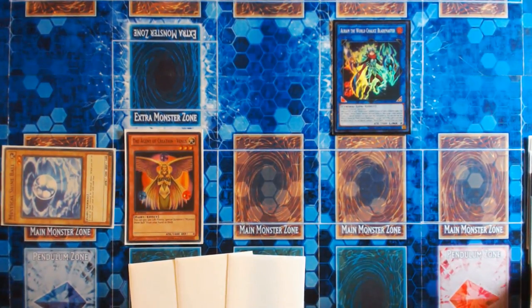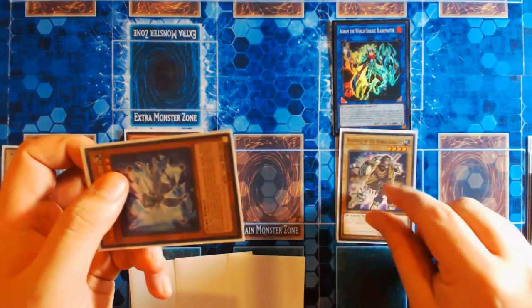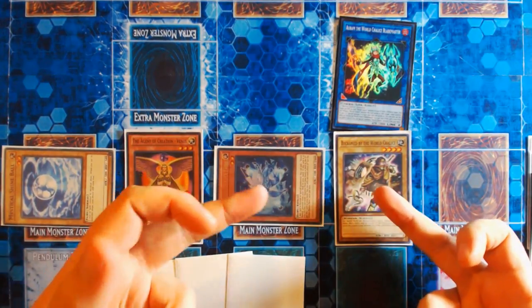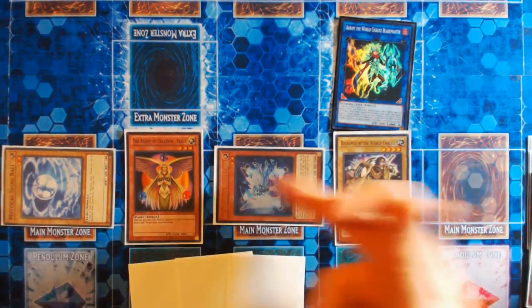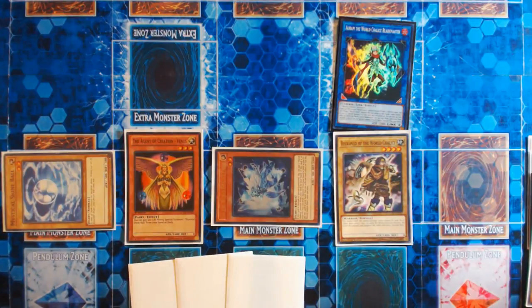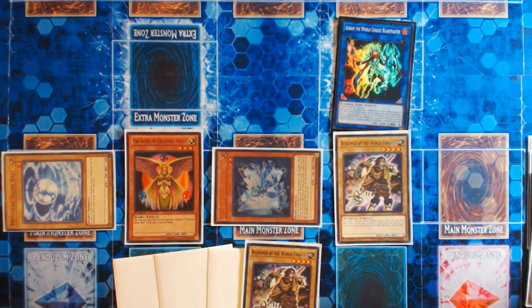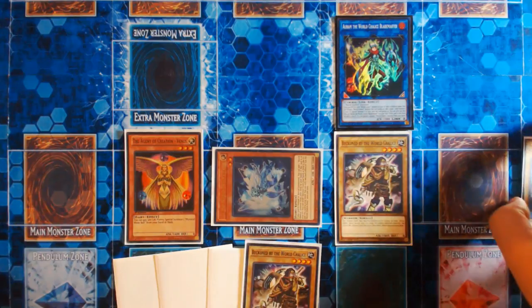What does trigger here — guaranteed — is your World Legacy World Chalice. You're going to special summon Lee and Beckend by the World Chalice from your deck into your two free main monster zones, specifically in these zones. It's very important they go here, because you do not want Beckend to be pointed to by either of Aurum's markers. Lee was summoned from your deck, so you're going to trigger its effect to get a search, and you're going to add another Beckend by the World Chalice from your deck to your hand. So now there is a guaranteed monster in your hand — it's not a hypothetical. It's something we planned, something you can keep in mind.